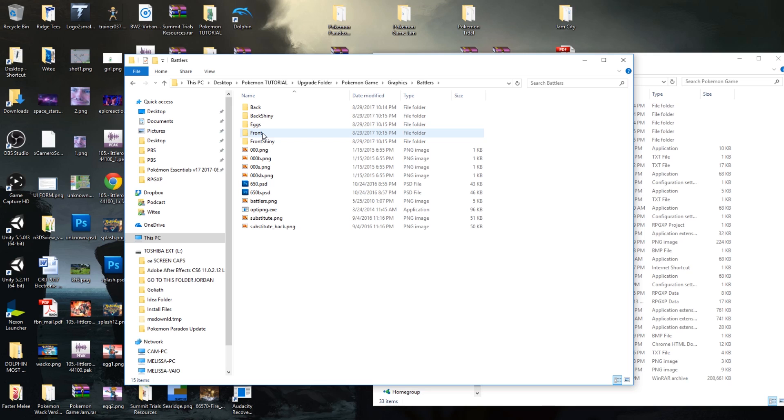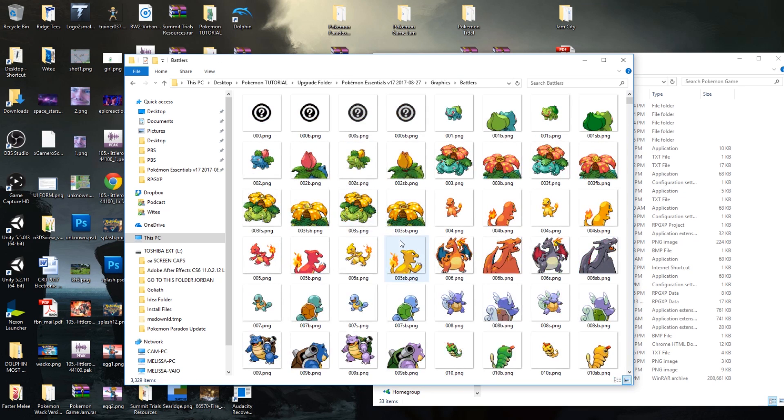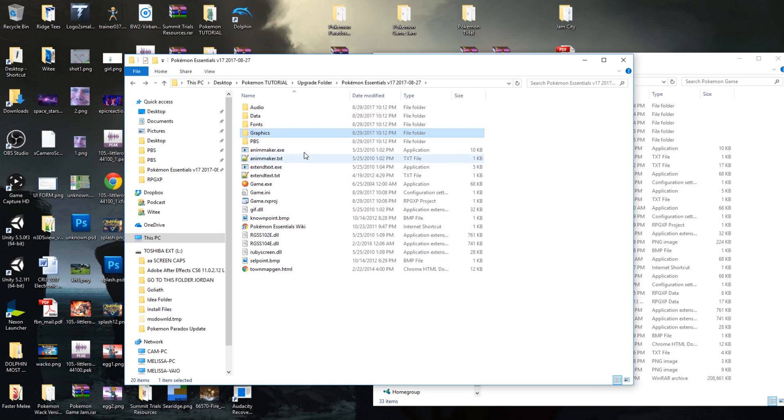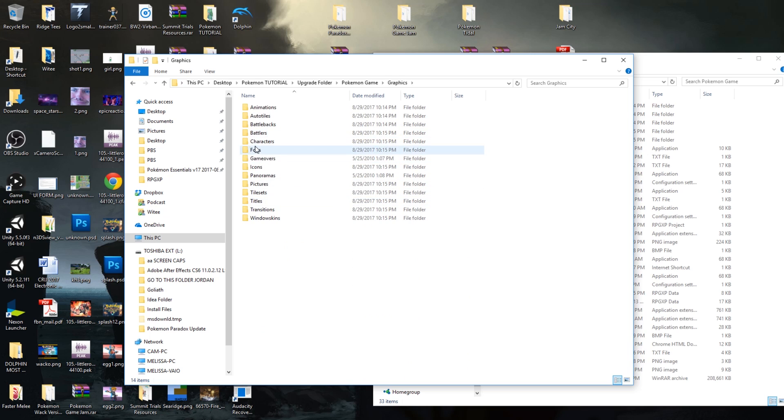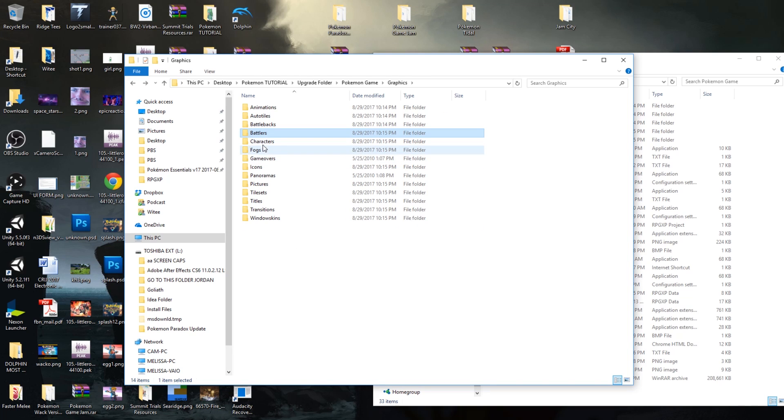The battlers folder we don't really need to copy either. If you're using Elite Battle System and you have the animated sprites, just don't worry about this, because in version 17 the battlers folder has a slightly different layout anyway. So we can avoid copying over the battlers folder as well. Really, you're going to want to copy over your characters, your tile sets, your pictures — basically anything that you've added besides those Pokemon. If you're not using animated Pokemon, feel free to copy over your battlers. Just don't copy over battle backs if you are using Elite Battle System.